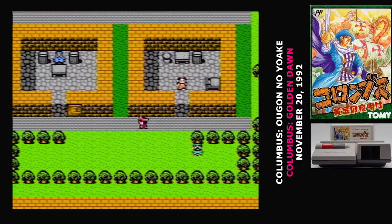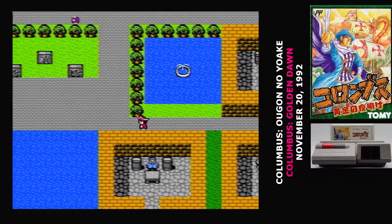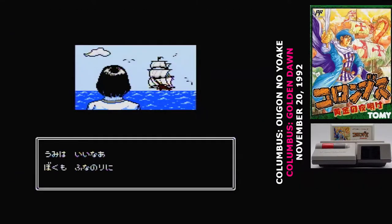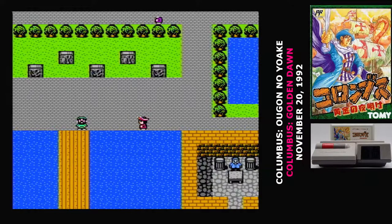Columbus is an RPG, and what you have to do is travel Europe, exploring dungeons, recruiting crew members, and getting resources from the local rulers. Columbus wants to gather enough for an expedition to the mythical land of wealth and riches called Japan — yes, really. The end of the game is his arrival in the Americas, so we're at least spared going any further than that.